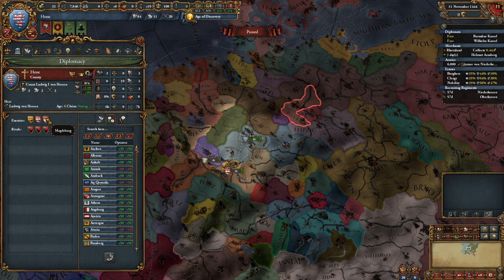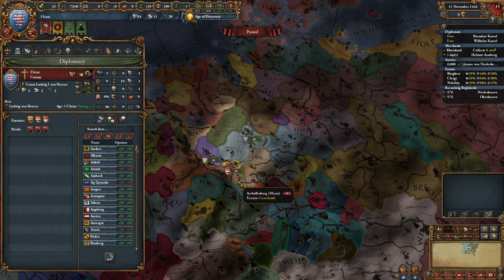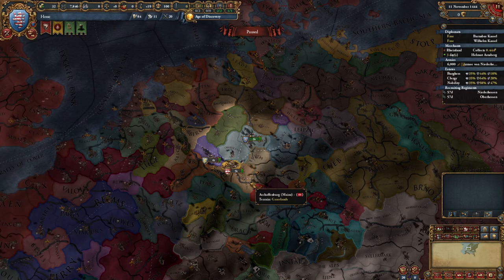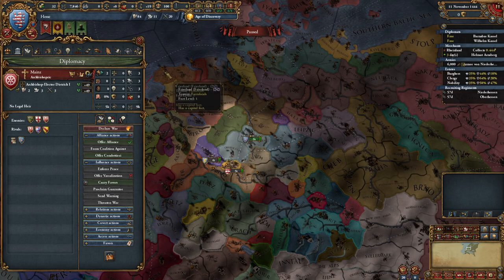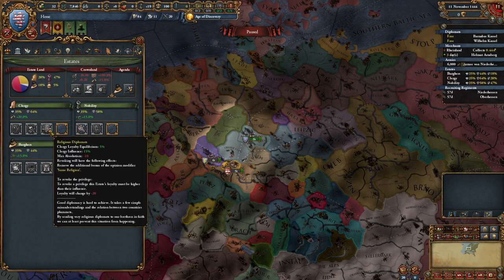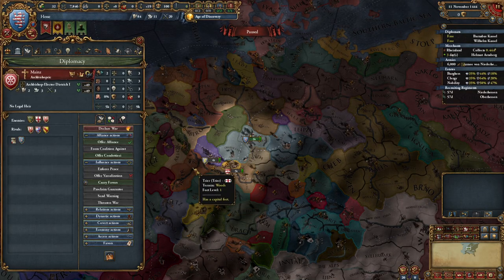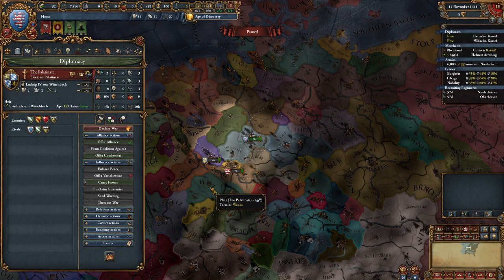Magdeburg is perfectly fine. Who you're trying to avoid rivaling you is Palatinate, Trier, and Mainz. The reason why is because all three of these are electors, and as long as you have the religious diplomats, that bump in opinion will mean that you're able to ally all three at the beginning of the game.